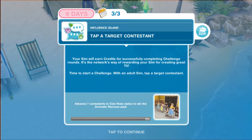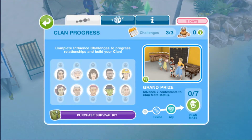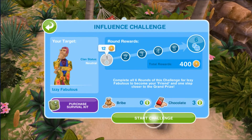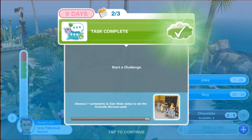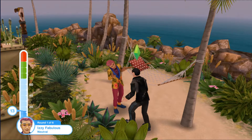Anyway, let's get started. We viewed the prizes, time to start a challenge with an adult sim. Let's see, we have one, two, three, four, five ladies. Let's pick this guy first. Come on, we need two men to complete. I said yes, I know all of that, but I have to do it as the tutorial says.